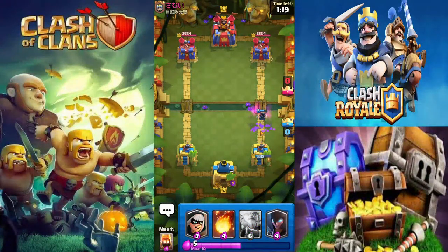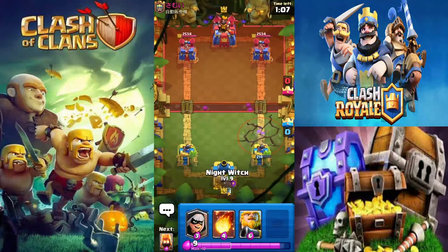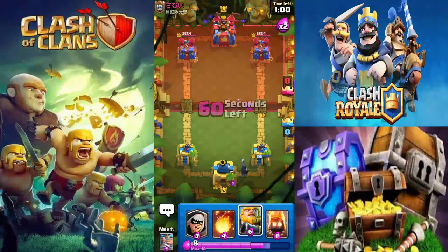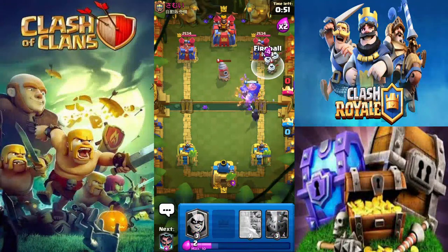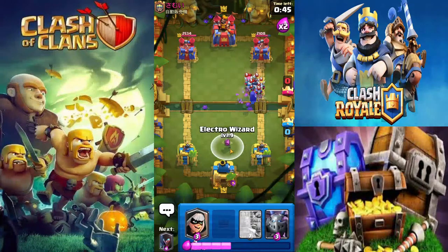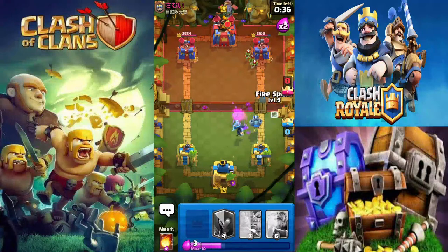We're going into double elixir — I don't want to waste a fireball or anything. I just have no air counters in this deck. This matchup would have been a lot easier if I had just taken the Inferno Dragon, but I'm playing Night Witch with Royal Giant this time so the Inferno Dragon can't completely obliterate me. He already knows what I'm going to do, so I'll fireball the Zappies. We pretty much lose this matchup — nothing we can really do.